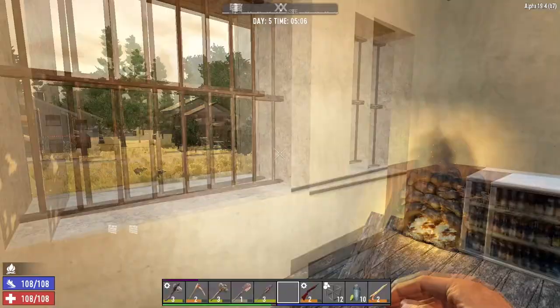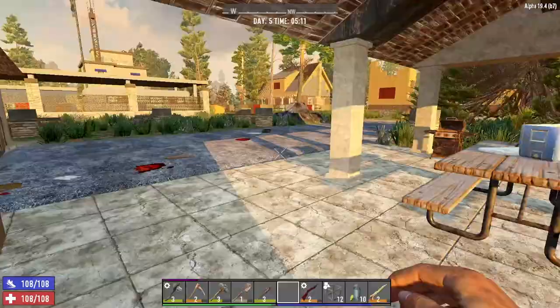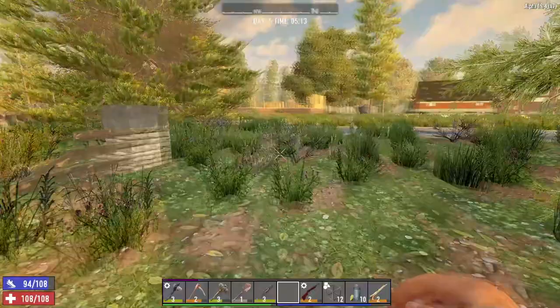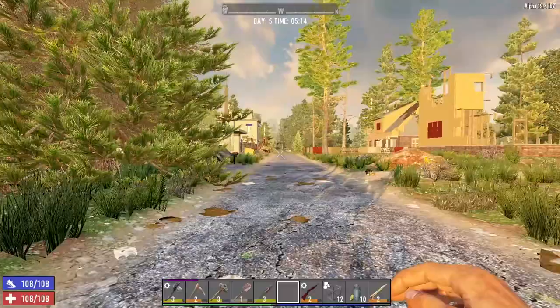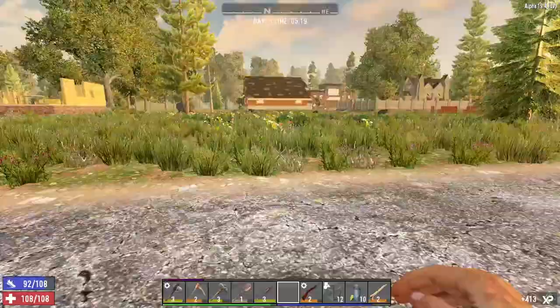I have crafted the chassis and the handlebars. All I need are the wheels, and all I need for the wheels, as far as I'm aware, is some acid — a single bottle of acid and we will have our minibike. First of all, we need to figure out where I'm going to build my base. Somewhere out in the grasslands over there.